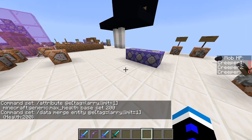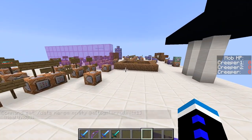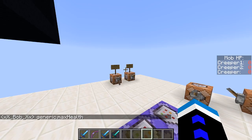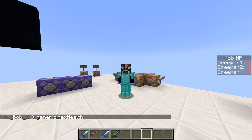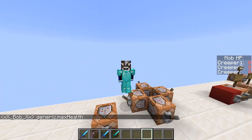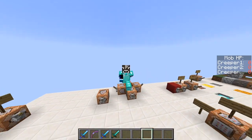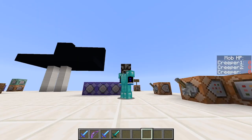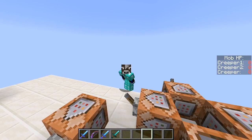What's different from 1.15.2 is I believe it was generic.maxhealth — like that, with no underscore. So that's basically all that's different. Thank you for watching. If you have any questions, leave them in the comments below — I'll try to answer them if I ever check my comments, which is very unpredictable. Thank you for watching, and see you later.